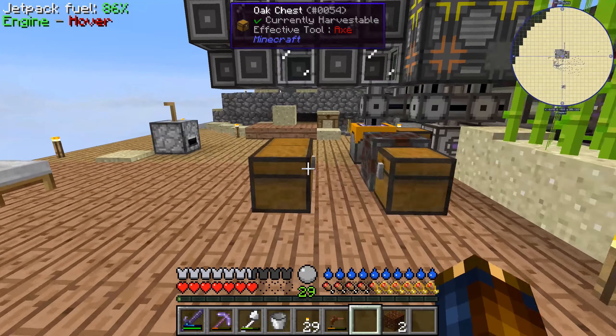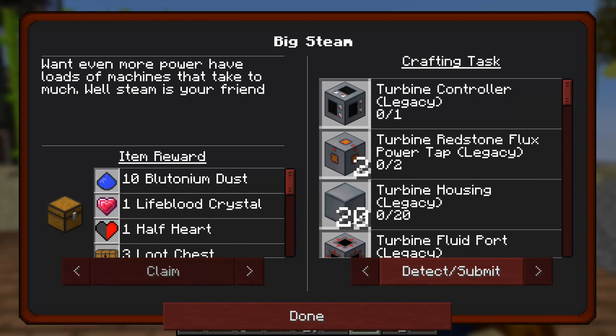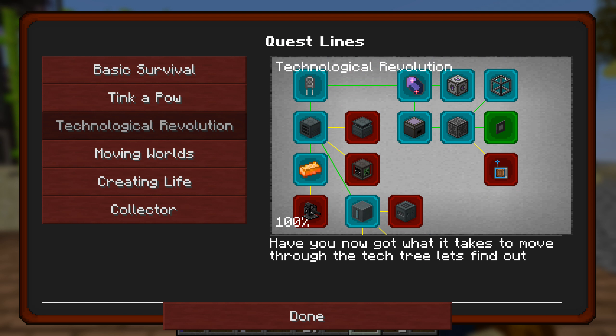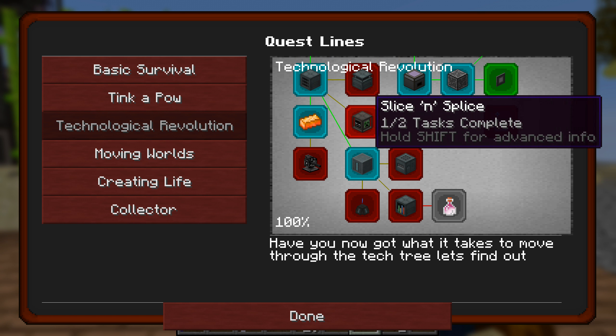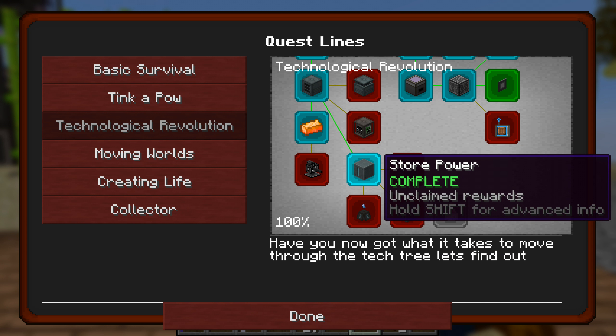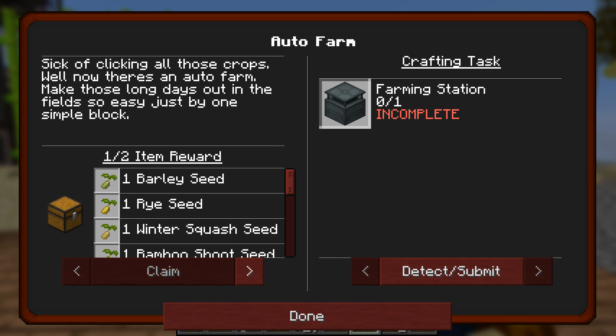I figured it would be nice to take a little bit of a break from that and do something else. So let's look at this thing again — our quest book. It's all kinds of rock and there are a bunch of things like this that we've already completed, that would be nice to actually get rewards for and have marked as completed. But this thing — we haven't actually done auto-farm. So, farming station, that would be kind of nice to have.